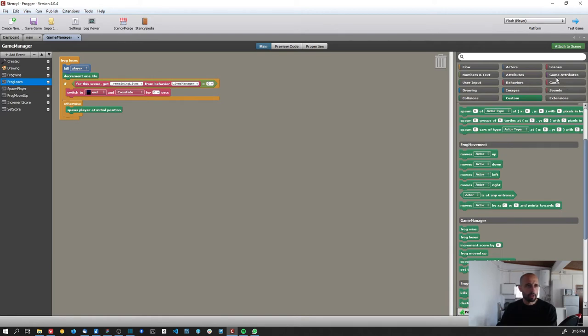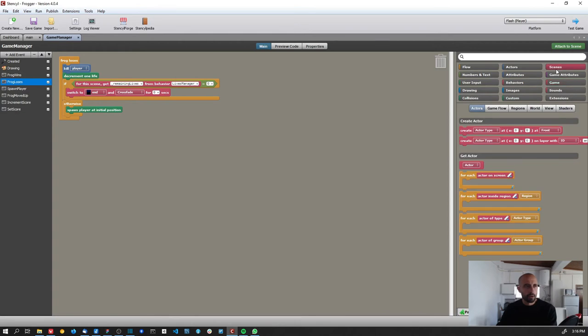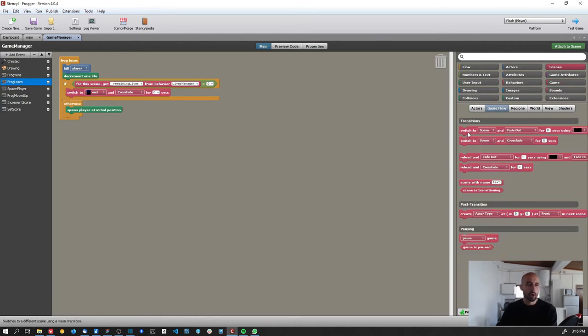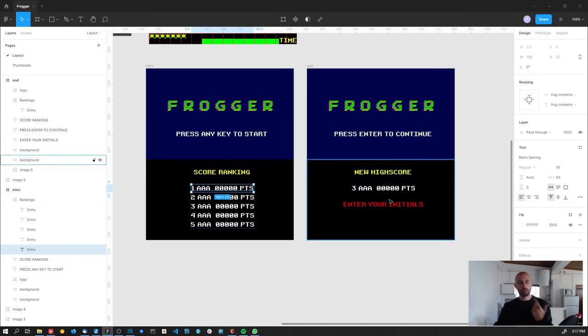This switch-scene block comes from the Scenes > Game Flow section, which is where you get blocks to switch from one scene to another. So when the player has no more remaining life, I switch to the end scene. The key idea is: if the player has a score that will enter the top five, we show the screen and let them put in their initials.